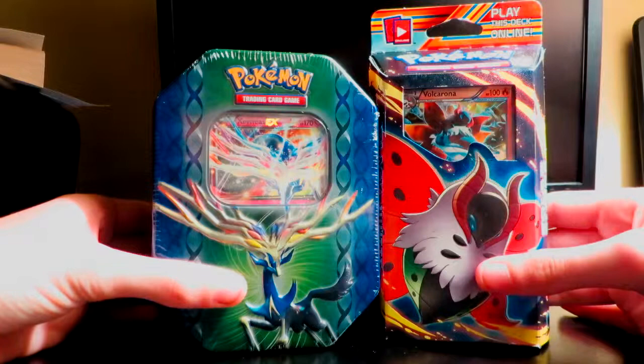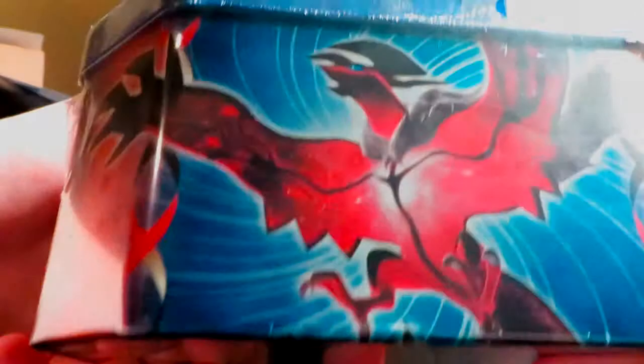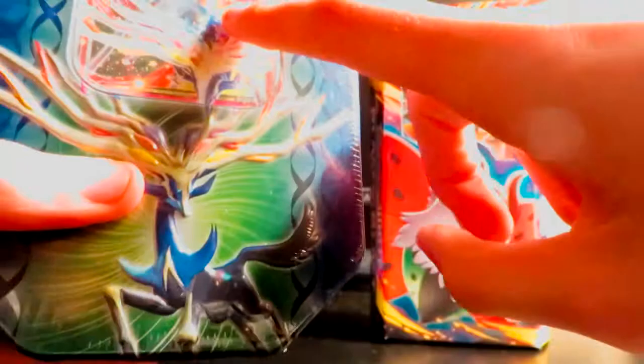I got a Zygarde box tin — it's got his face on it. I always forget his name. It's got Zygarde on the other side, on the back it's got info on both of them, what's included, the types and things, and it comes with the Zygarde EX card, which is really cool.